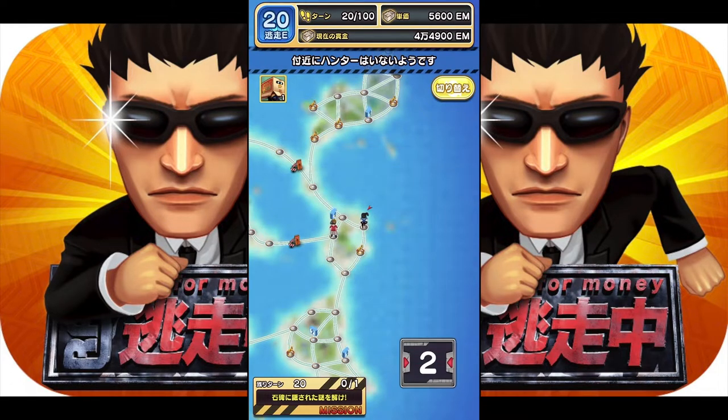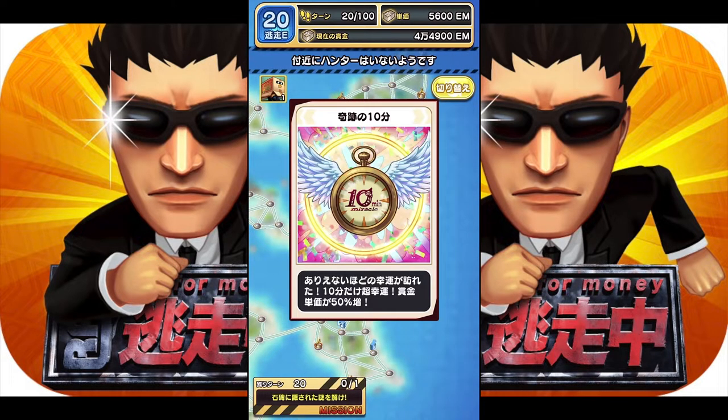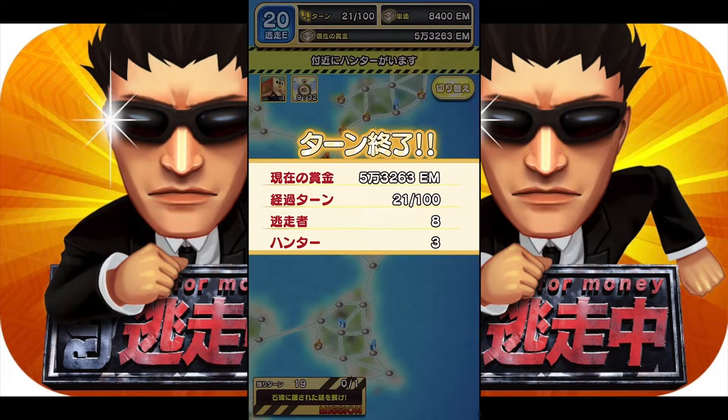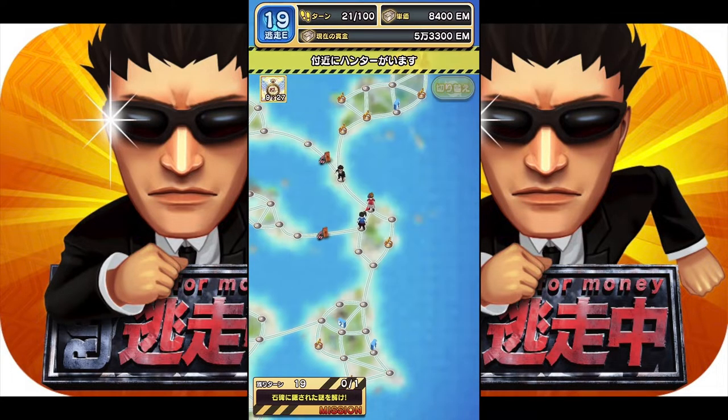Let's continue on. I wonder how far I can survive. Let's go to a blue icon and try to get a free item. This one is a good chance card like Monopoly — for the next 10 minutes you gain a 50% increase in your EM rewards. The counter is ticking down. The only problem is if you run out of escape energy while the timer is still going and can't replenish, it's going to be a waste.